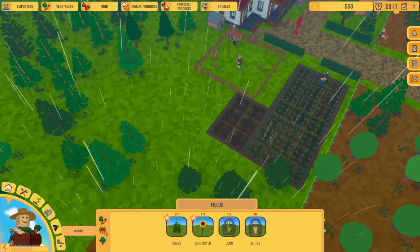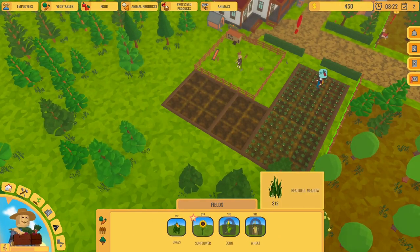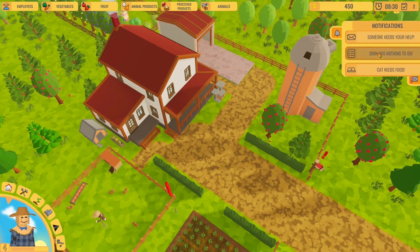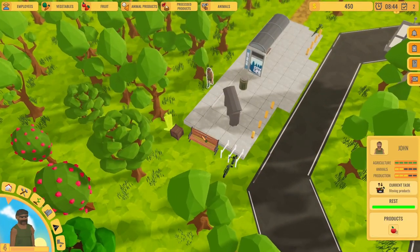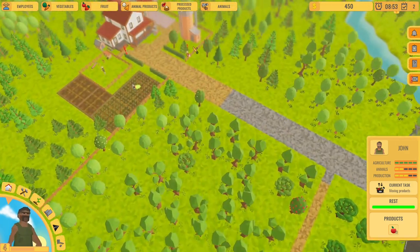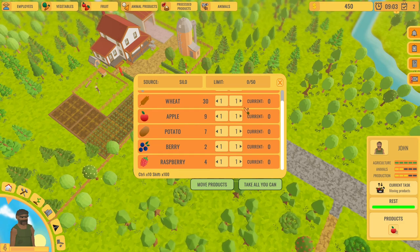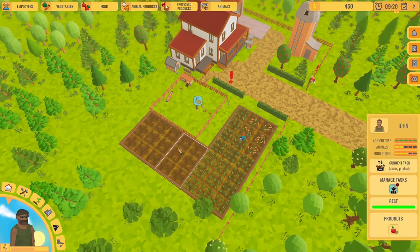Where is the hay going to come from? I think that would just be grass - it's going to make hay. Let's pick John. There are notifications and John has nothing to do. There's a little crate here with something in it. Once again I'm not sure why I still have milk and wheat - I'm a little bit confused. He can't work on two different crops, so I would need a third employee to do the onions.